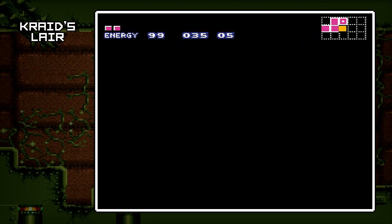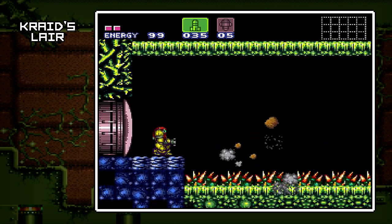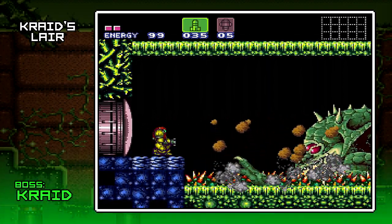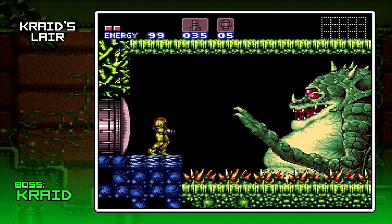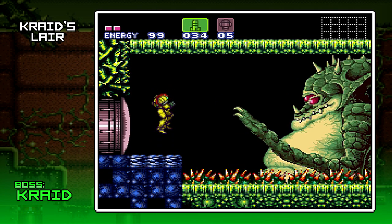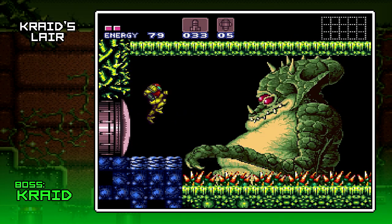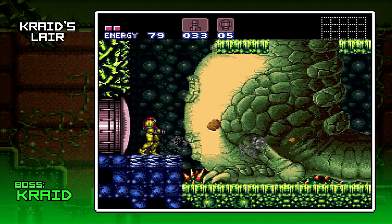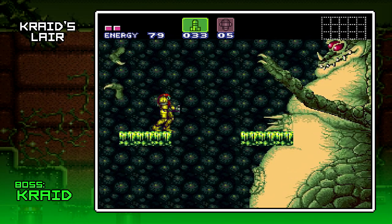Here comes something big. Anytime you see one of these eye doors, you know it's a major boss. Holy bejesus, it's Kraid. I almost called him Craig — it's Kraid. Giant boss battle here, ladies and gentlemen. He's gonna shoot spikes out of his gut.